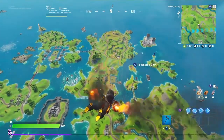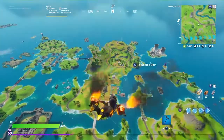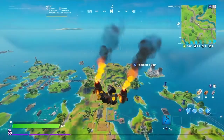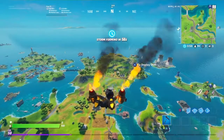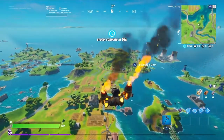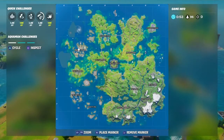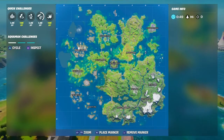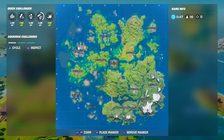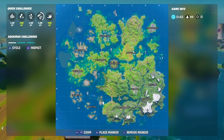Then we have deal damage at Loot Sharks. The best thing to do is get a shark ride with it and go to Sweaty Sands with it — here it is, this is Sweaty Sands. And at last we have the shed chests at Riggity Rig.